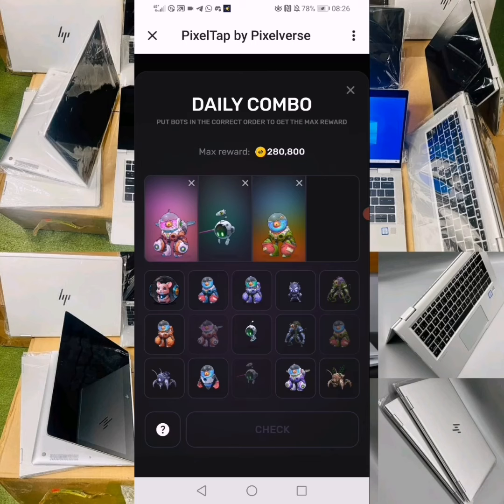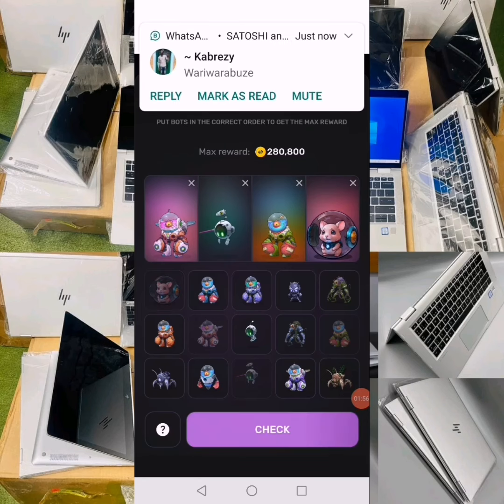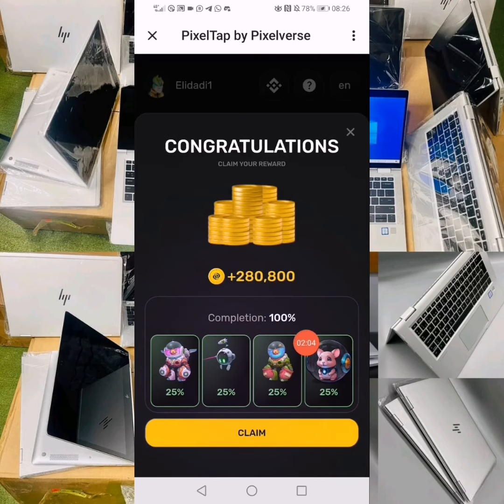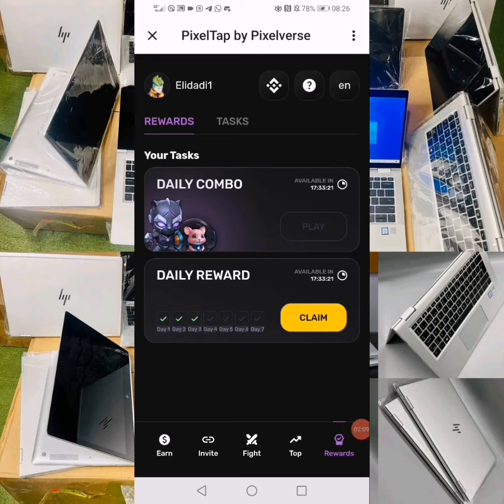The last pet for today is this one — I have to drag it to the last box, and finally tap on Check. You can see I am one hundred percent complete, so I claim my token by tapping there. I will see you soon with Hamster Combat daily combo and daily cipher. Don't forget to like this video and subscribe to the channel if you haven't already.